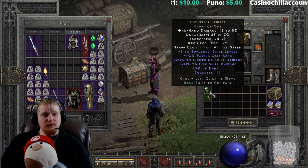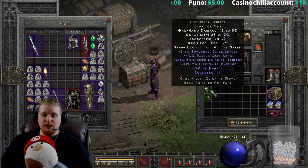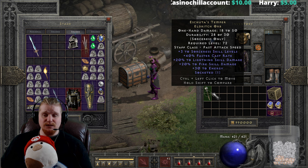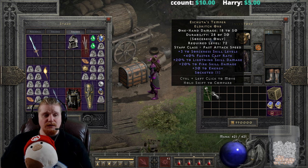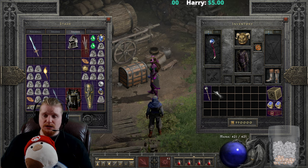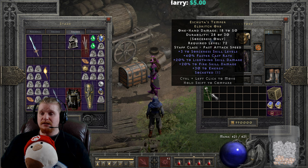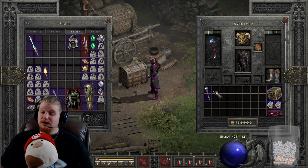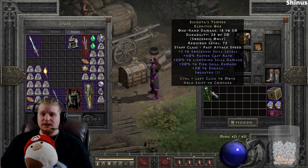We have 20% to lightning skill damage, which unfortunately is only 10 to 20%, and 20% to fire skill damage, which unfortunately is also 10 to 20% — so a variable on both of those. We also have 30 to energy, which is again a variable of 20 to 30. They must have really hated sorceresses when they made this item — it's like they wanted to make something potentially awesome but put so many variables on it that it'll probably always spawn with crap.